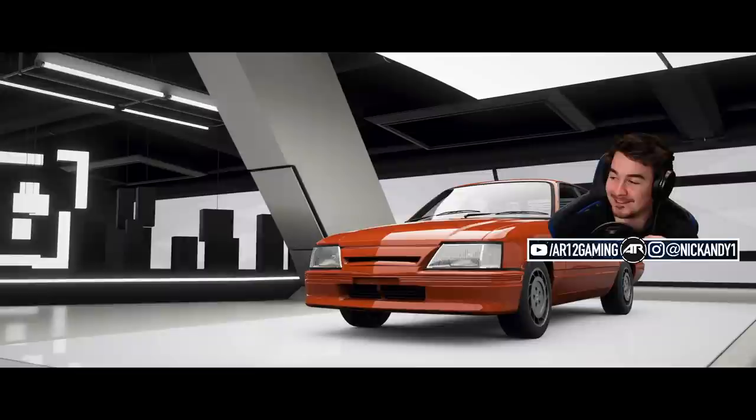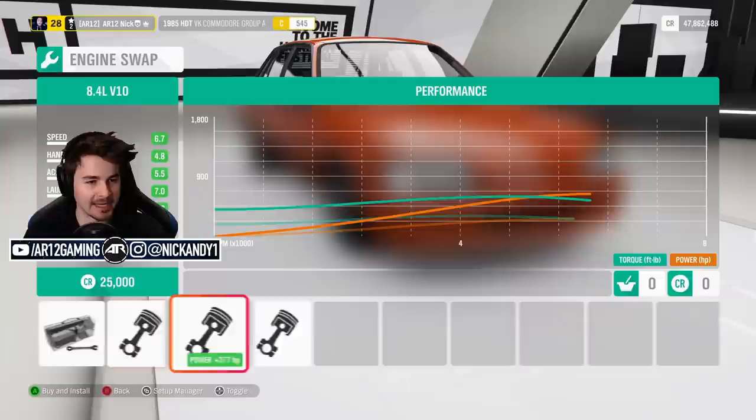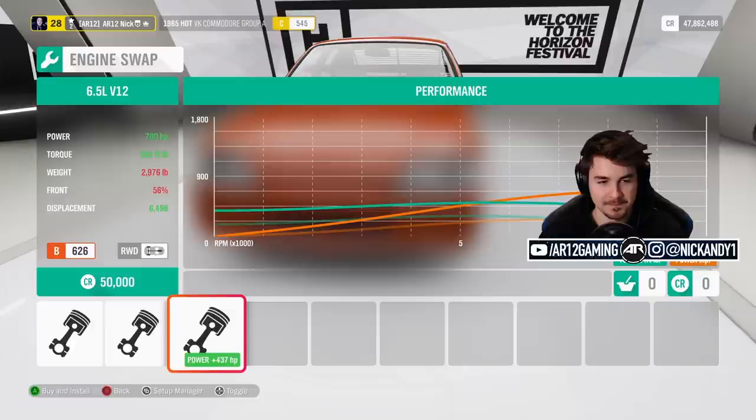Oh man, I'm so nervous. The last race really didn't go our way. But the thing with this today is we could be in last place — it doesn't matter. It's all about setting the fastest lap. We're going to need the big boy V8. Oh my God, you could swap a V12 and still be B-class. I think we need to go V8 or V12 — V12 is going to be the way to go.